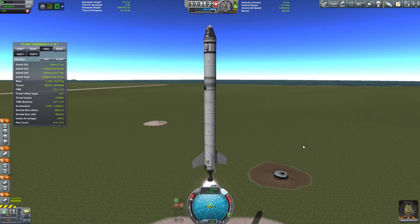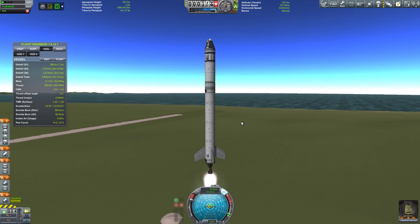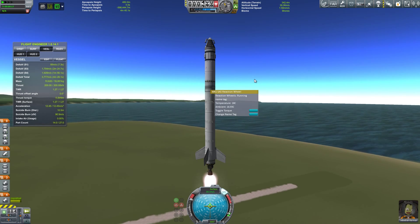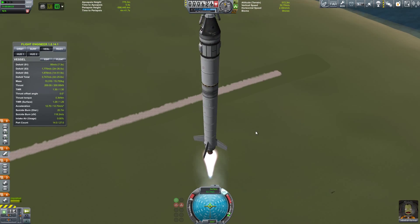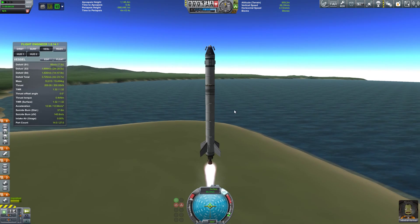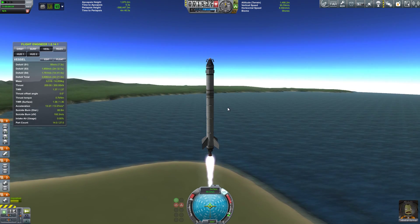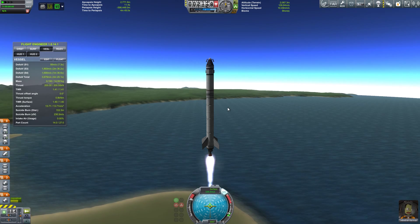So we have a bunch of new parts that we just unlocked. I went ahead and bought just the parts that I wanted. For example, these reaction wheels — they're the ones built for aircraft, relatively light, and they don't have the same torque that the ones for rockets do. We have winglets that I bought, and I also bought the Science Junior. All three are very important for this mission. I love having winglets on rockets and reaction wheels — I don't ever have to fight with the rocket on the way up.